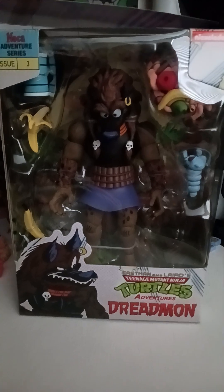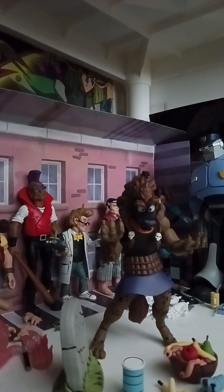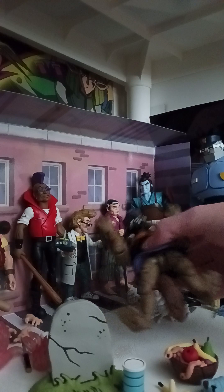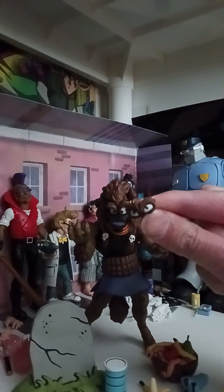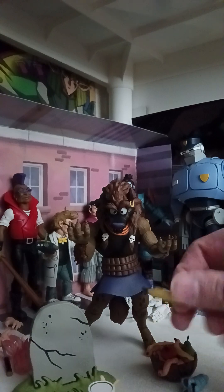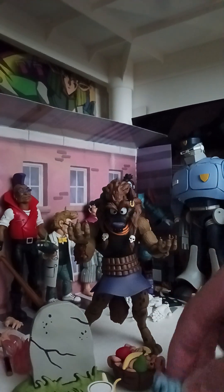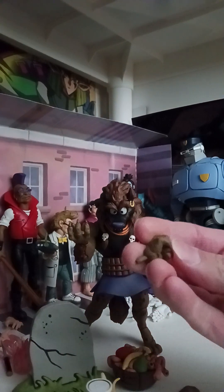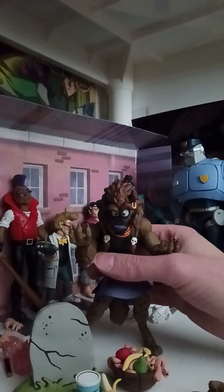Alright, got another unboxing. We got Dreadmon. I finally got him unboxed. He comes with some cool accessories — comes with this tombstone, no name on it though. He doesn't stand up too well, has to move his toes. He comes with another pair of changing eyes, canned dog food, peeled banana, and another banana, a basket of guts and fruit, this little maggot guy, and more extra hands — fisted hands, one pair of gripping hands, and he's already got another grabbing hand on here.